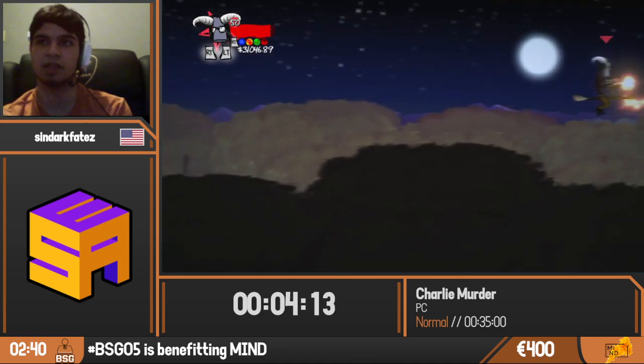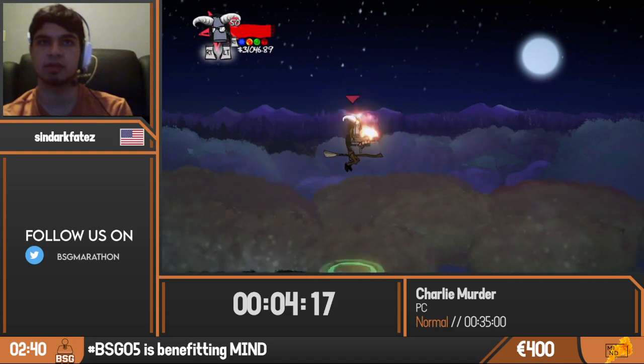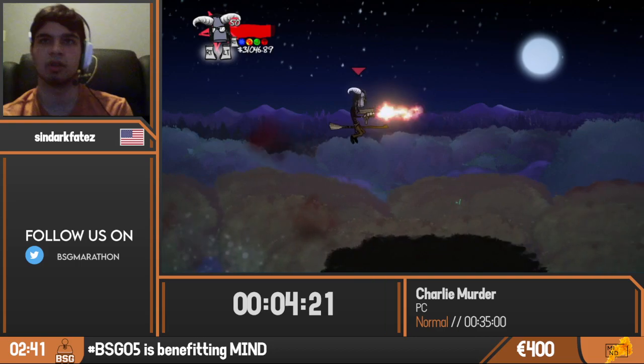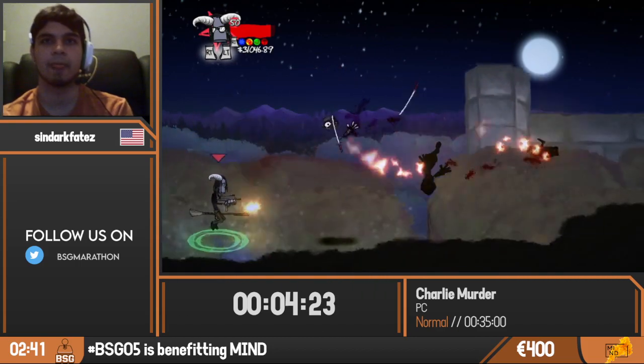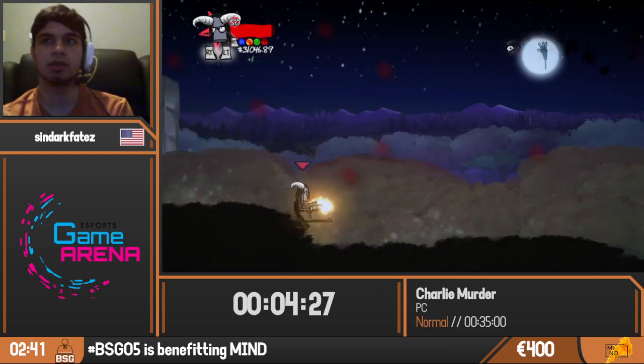There's a glitch you can do here: if you have Haste, you're actually able to get to the full right of the screen. Previously, if Haste runs out, you won't be able to go through the wall that's there, as the game limits you. Right now we're just going to kill these enemies as fast as we can.